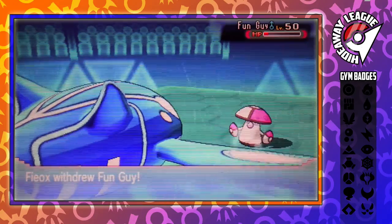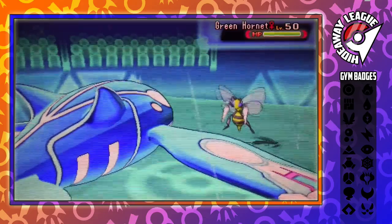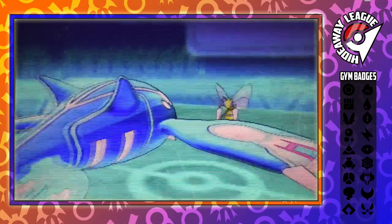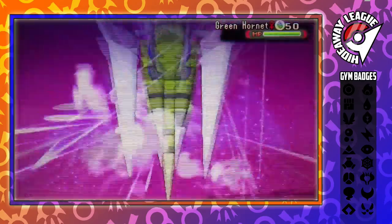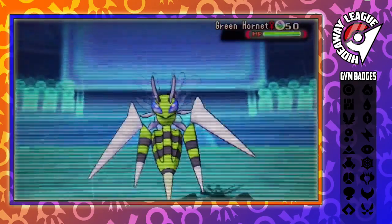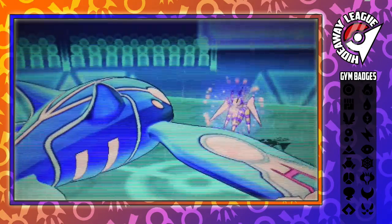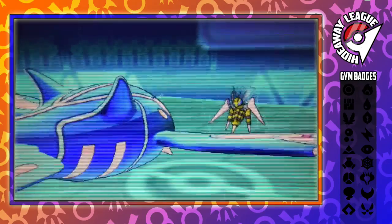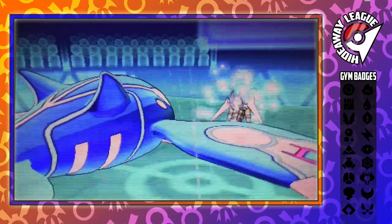Fungi's draining his health with Black Sludge. He switches out and goes to Green Hornet, his Beedrill — which is going to be his Mega Beedrill, because that's the only way you would actually have a Beedrill on your team. This thing proves to be a bit of an annoyance for me. It goes for Protect, hoping to live its first turn as a Mega Beedrill so it can get its Speed and Attack Boosts next turn. Then it goes for U-Turn, taking off a hefty chunk of our health, which is terrifying.